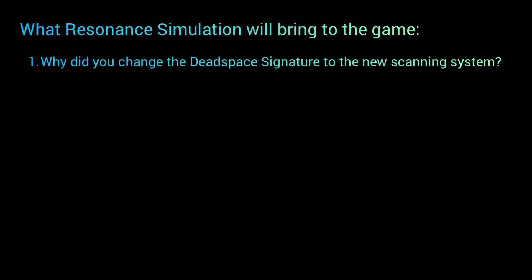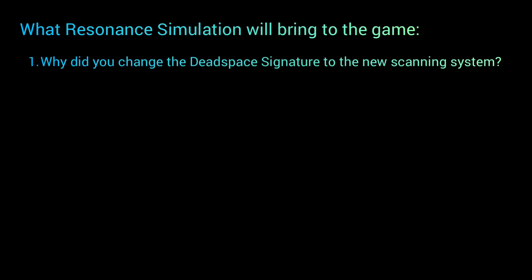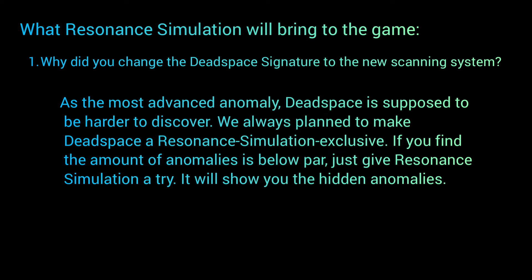So what will resonance simulation bring to the game? First question: why did you change the Dead Space signature to the new scanning system? The answer is that as the most advanced anomaly, Dead Space is supposed to be harder to discover. They always planned to make Dead Space a resonance simulation exclusive. If you find the amount of anomalies is below par, just give Resonance Simulation a try — it will show you the hidden anomalies. Hopefully it means you'll be able to scan down Dead Spaces using scanning techniques and also find them randomly in space.